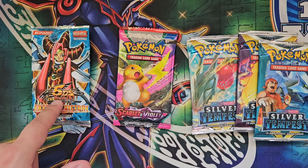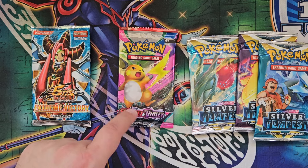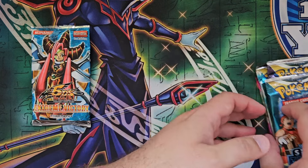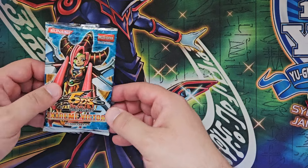In front of us we have one pack of Extreme Victory, one pack of Scarlet and Violet and three Silver Tempest packs. Let's move the Pokémon to the side and start with this one.